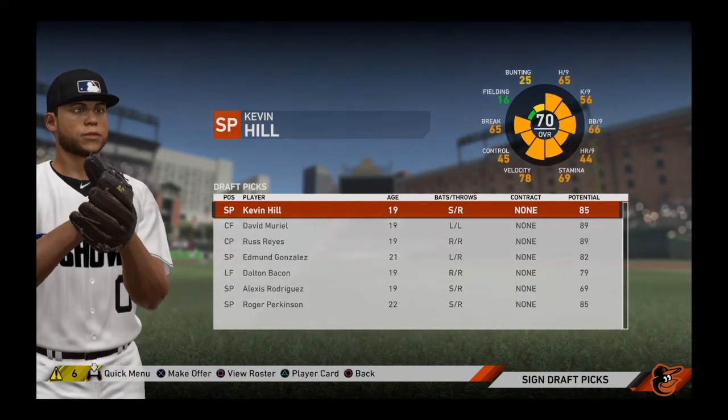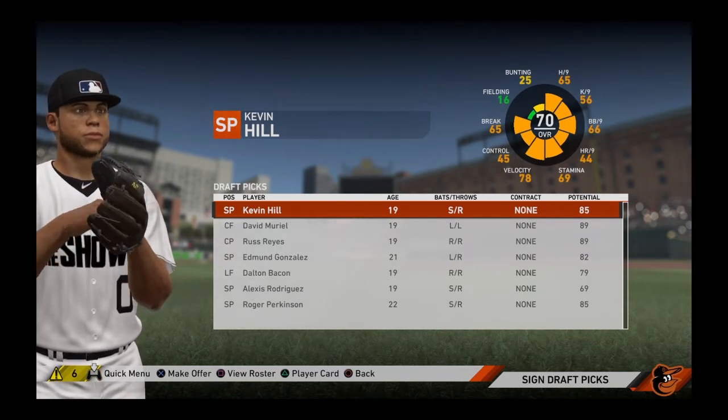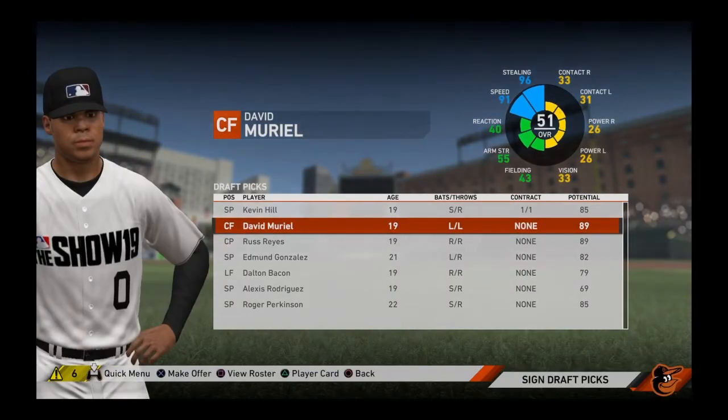Now that we're done with the draft, we're going to sign draft picks. Right off the bat, that first pitcher has a 70 overall and an 85 potential — so he's got a B potential at age 19. He can easily crack the starting lineup; he's got a 56 strikeout per nine and a 65 hits per nine, which is amazing. Next we have our center fielder — he's got a 91 speed and 96 steal, so we can easily have him lead off once he gets there. He's got an 89 potential, which is almost an A — it'll probably get up to an A if he's playing in the right minor leagues and doing well.